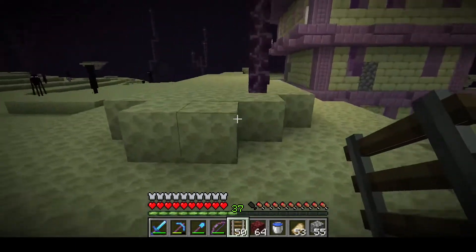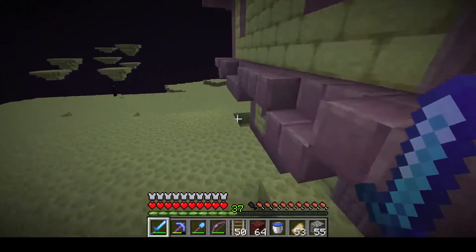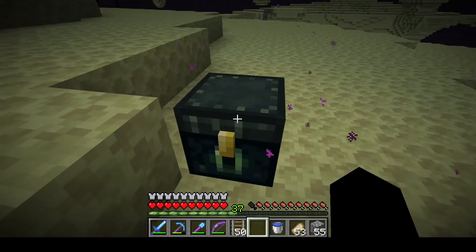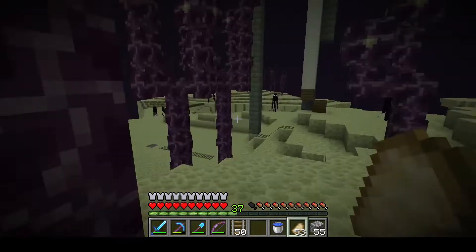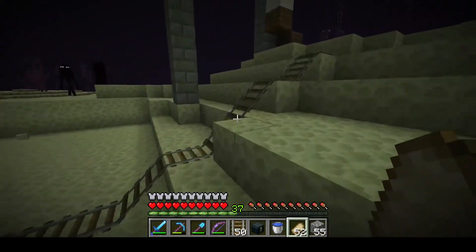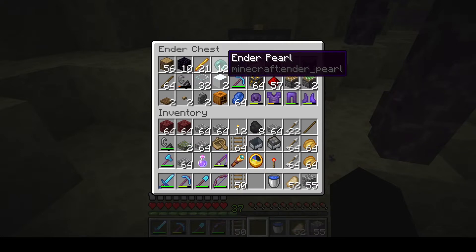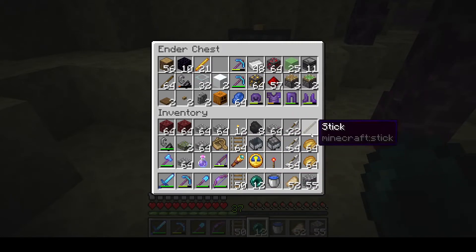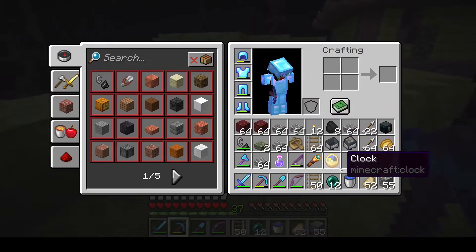I probably should have brought some ender pearls. Actually, I have some in my ender chest — let's get those out. We can't even open an ender chest, we're teleporting now. I can't even eat. Okay, I will be back. Finally, we're back in. That was not very fun. Yeah, we're getting a Wi-Fi upgrade soon, this shouldn't be too much longer. But that's unfortunate to say the least. Okay, so we have our ender pearls now.